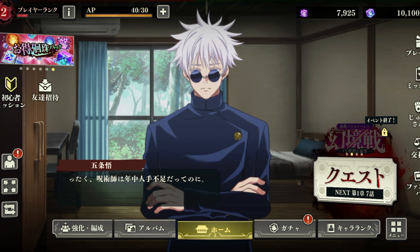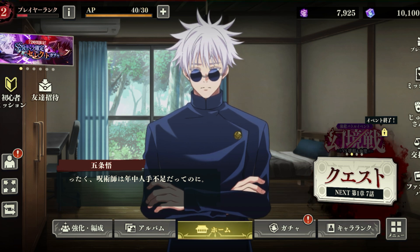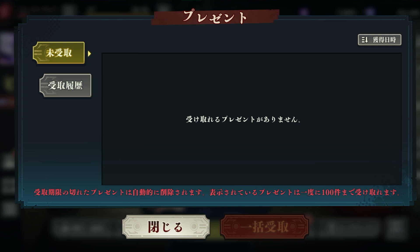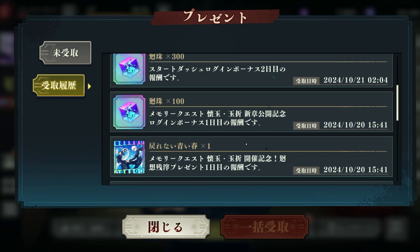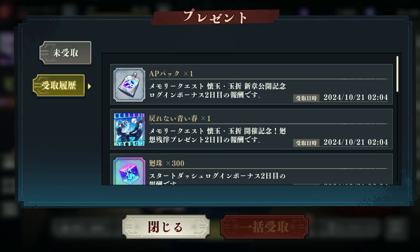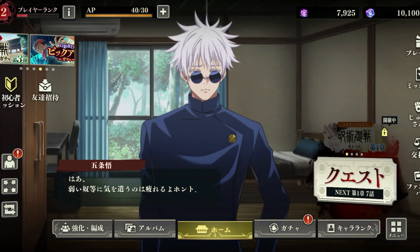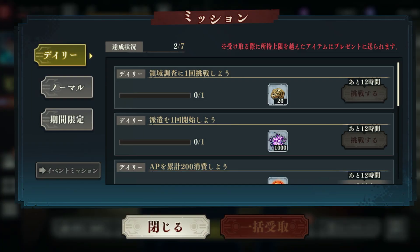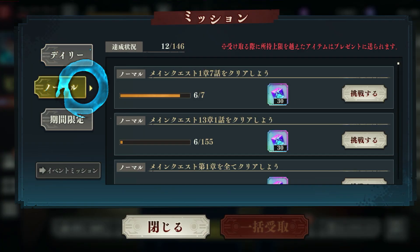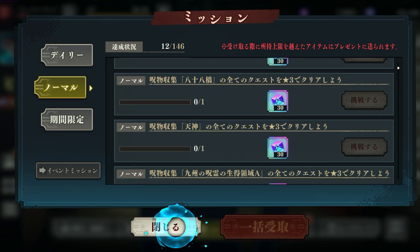Whatever you receive, you're gonna get it in the Presents section. You're gonna get a lot of stuff, especially this card for free — which is awesome — and we got two of them, so you're gonna get that for free when you download the game. Then you've got the Missions section right here. Whatever missions you complete, you keep track of them and you collect rewards with this button when you're ready.